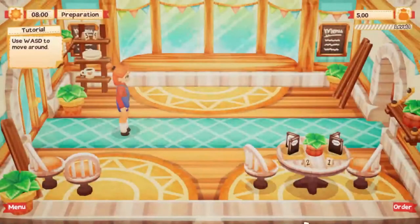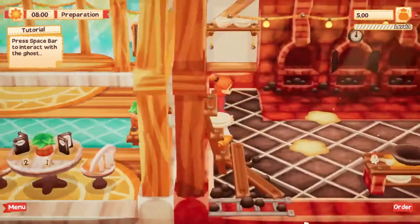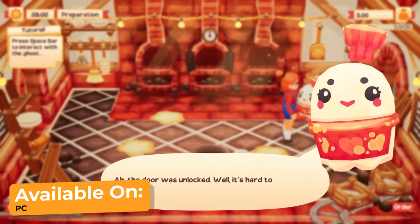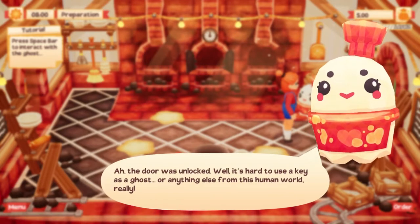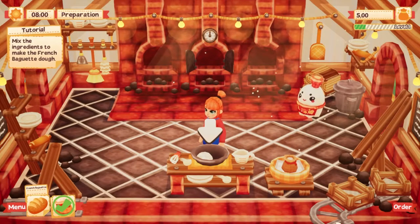In Lemon Cake, you find yourself inside a run-down bakery that hasn't been in business for a while. You step into the kitchen and wait — is that a freaking ghost? The apparition seems to be sad with the state of the bakery, so it's up to you to become their apprentice and restore the place to its former glory, and someday make the ghost's favorite pastry, Lemon Cake. Get it? That's the name of the thing!